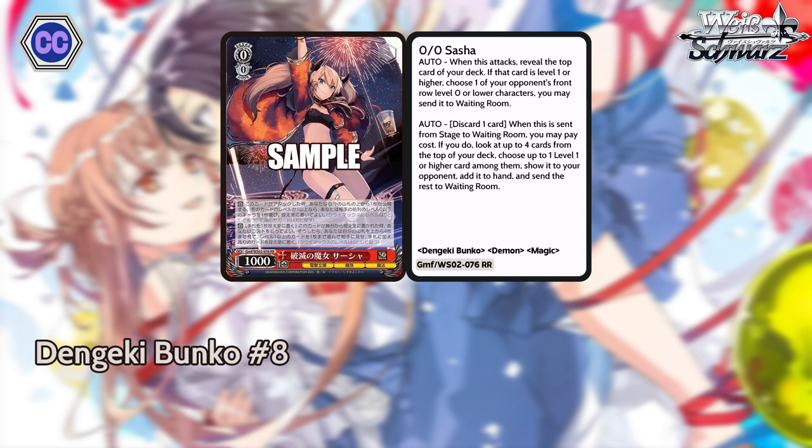For our number eight, we have this level zero Sasha in red — double R, 1K base. When this attacks, reveal the top card of your deck. If that card is level one or higher, choose one of your opponent's front row level zero or lower characters — you may send it to the waiting room. Second effect: when this is sent from stage to waiting room, you can discard a card. If you do, look at up to four cards from the top of your deck, choose up to one level one or higher character among them, show it to your opponent, add it to your hand, and send the rest to waiting room. This level zero is very strong and super good in most decks, especially standby. Since you need level one or higher cards, your deck will have a lot of those. Getting to potentially pop one of your opponent's characters pretty consistently is pretty nuts, and having a nice mill effect doubles down onto already crazy effects. Very strong double R — potential plus one, denial of reverse effects, and mill. This card is pretty overloaded. You can dominate the level zero game.